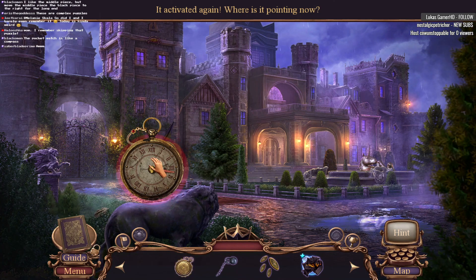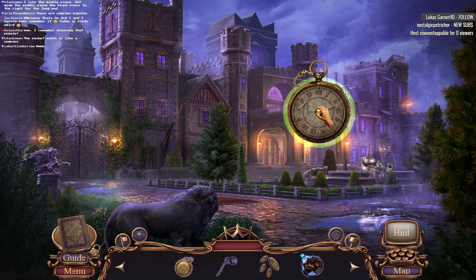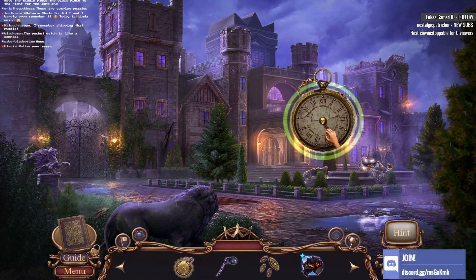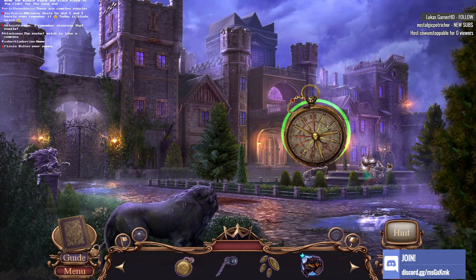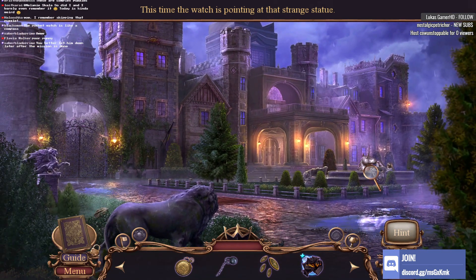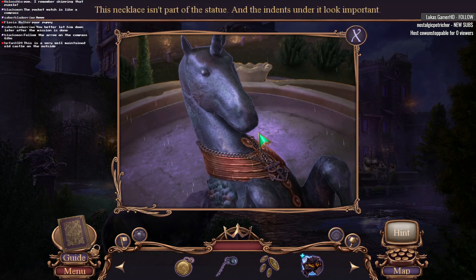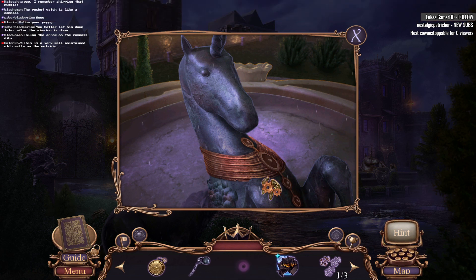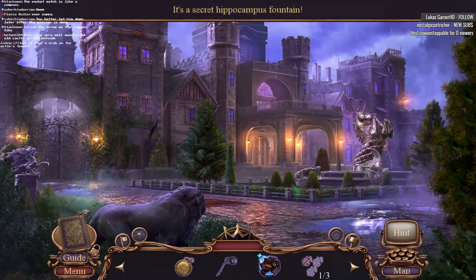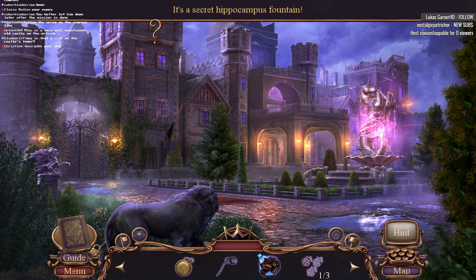It activated! Getting warmer! Last time it sucked in green pretty good. How big is this green? There we go. Poor puppy — no, no, no. Puppy, just fine. This time the watch is pointing to that strange statue. I better let him down. Follow the arrow and the compass. Keep an eye on that. These indents are circular, like money.